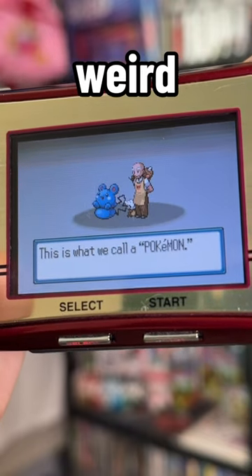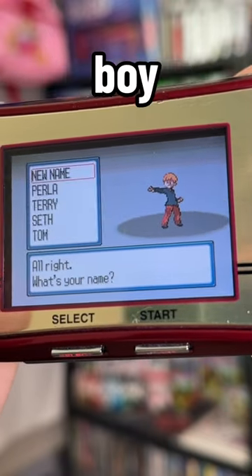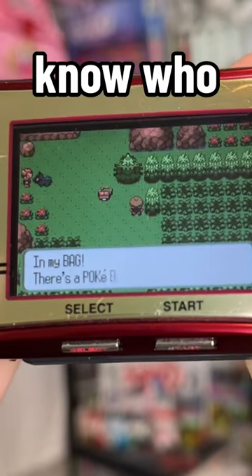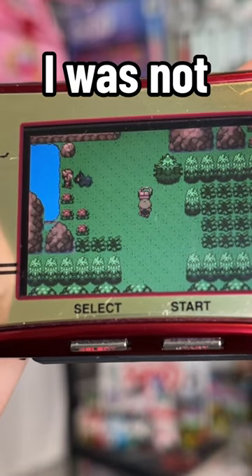Professor Birch is now this weird old man, and here are the boy and girl trainers. They look pretty cool, I'll give them that. At this point I had to know who the starters were, and I was not prepared for this.